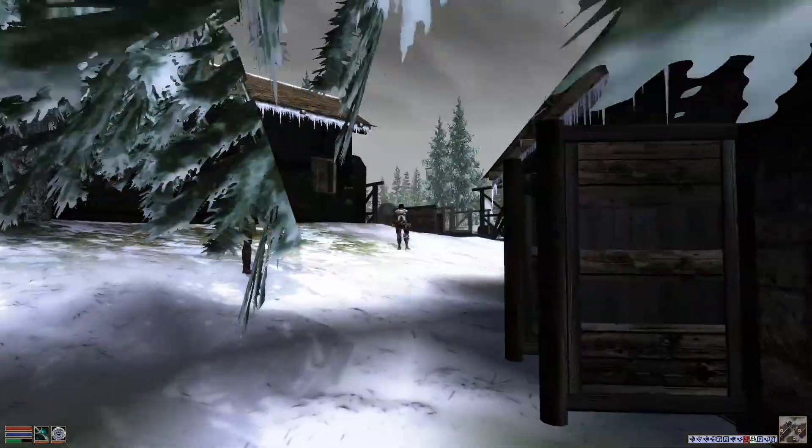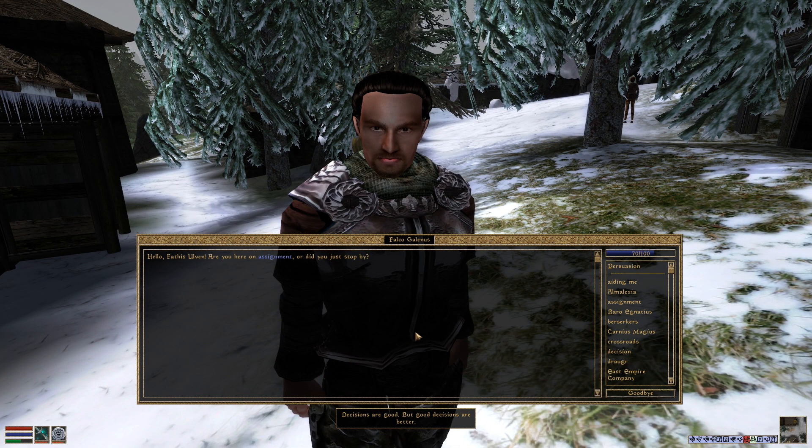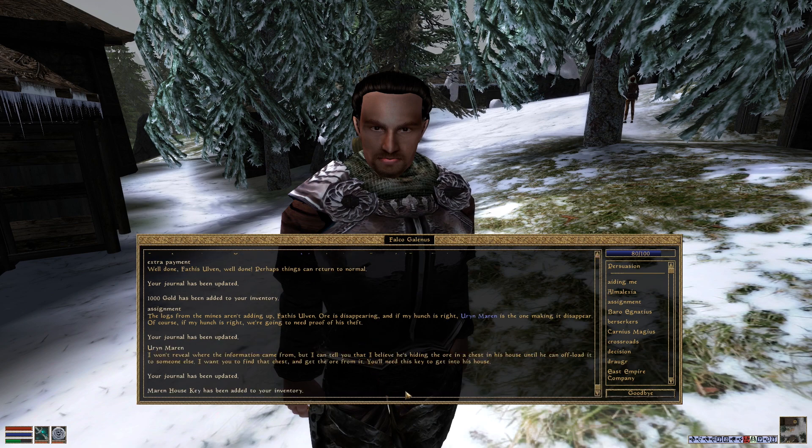Jolly good. Back to Falco: 'You've spared me from having to make that extra payment — well done. Perhaps things can return to normal.' Thanks for the thousand gold. 'The logs from the mines aren't adding up, Feathers — ore is disappearing, and if my hunch is right Urun Marun is the one making it disappear. We're going to need proof of his theft. I believe he's hiding the ore in a chest in his house until he can offload it to someone else — find that chest and get the ore from it. You'll need this key to get into his house.'